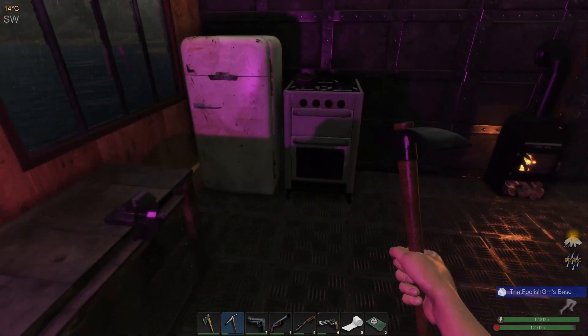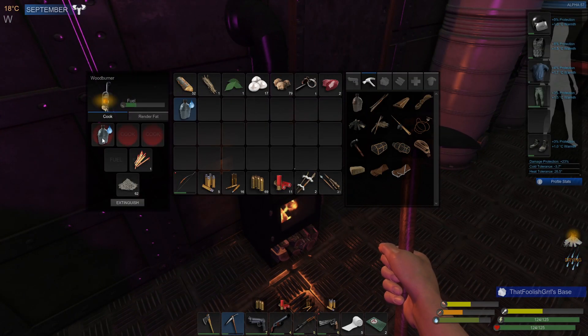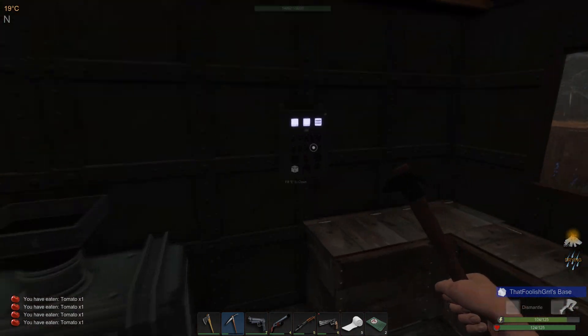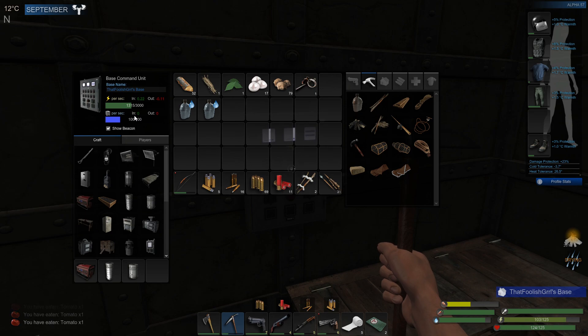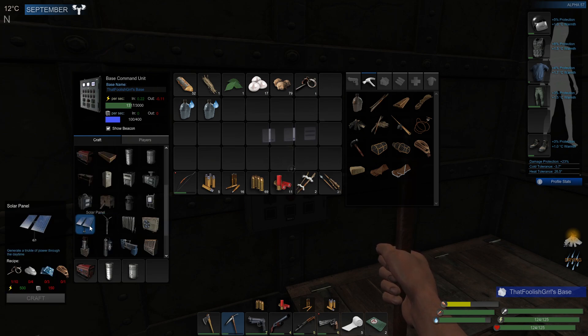Why is it raining in my house? It's not supposed to rain in my house. We need food. Now our mass is sitting at a hundred, which is good. And we said we wanted to make the solar panel.